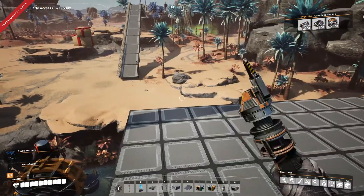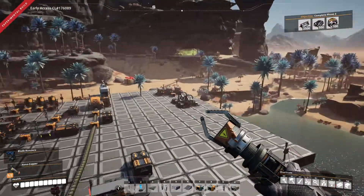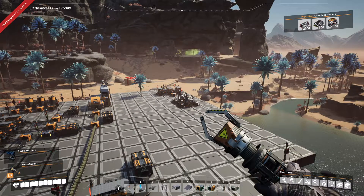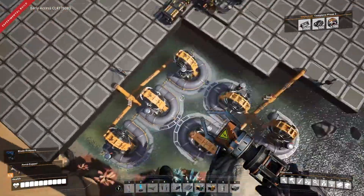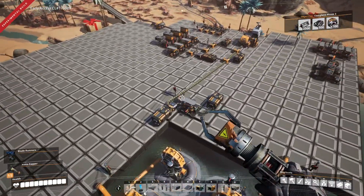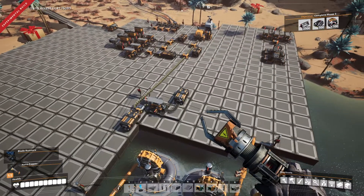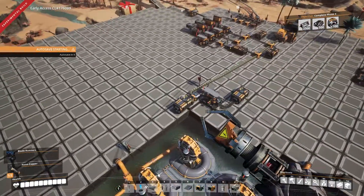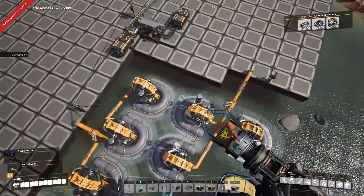Hello everyone and welcome back to Satisfactory. In our last episode we had a power failure because we tried to set up our encased industrial beams and tripped the breaker, running out of power. Off camera I started setting up an area here — excuse the pipes, these will be redone once this catarium business is out of here. This is just temporary for making ingots and catarium wire, and the rest is going into the sink.